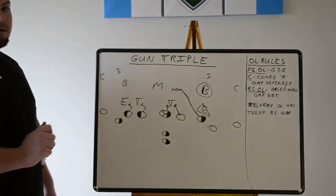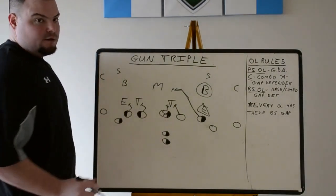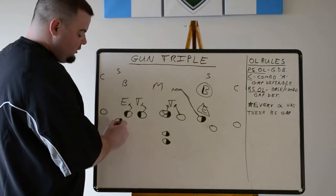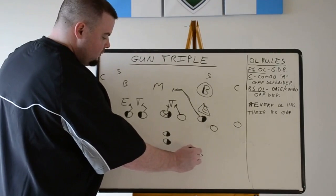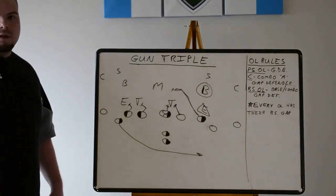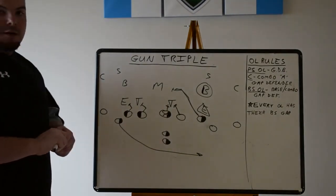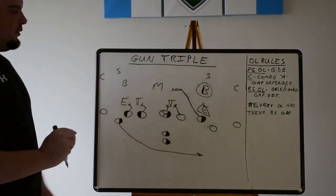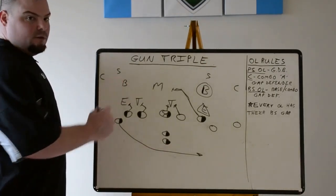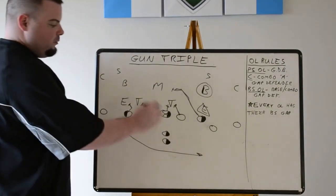The other great thing about being in the gun is the use of no motion if you want to. Because the snap takes a little bit longer to get there than a traditional shotgun snap, you do not need to send this kid three steps on motion. He can run pitch with no motion at the snap. Because of that, the defense has no idea where you're going — they cannot pre-rotate before the snap, they cannot guess, they have to read it on the snap. Which is obviously a good thing. And if you want to put him in motion you can do that too, especially off the play-action game on the backside or any waggles or boots. But we like to run it no motion to keep them guessing.